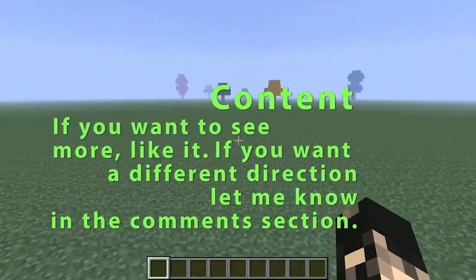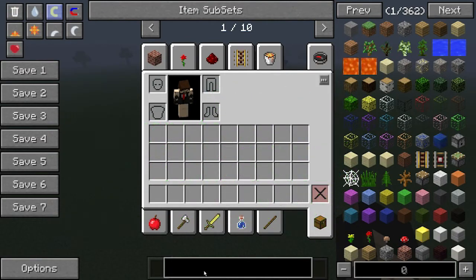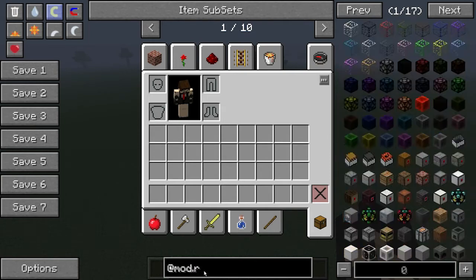I'm in a creative world at the moment with creative powers, and what we're going to do right now is play around with ReactorCraft. We're going to look into how you go about creating some fission reactors.